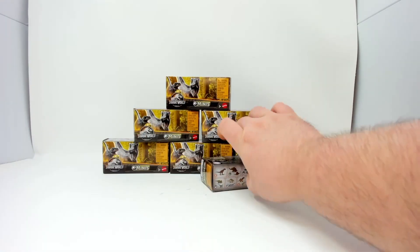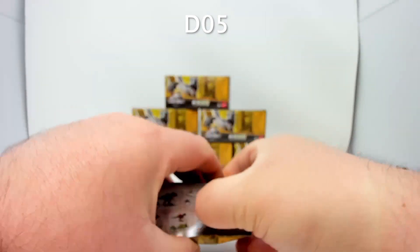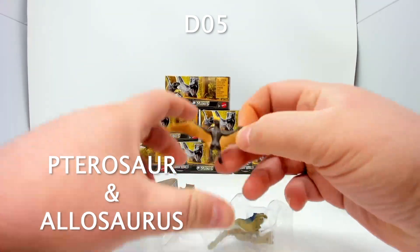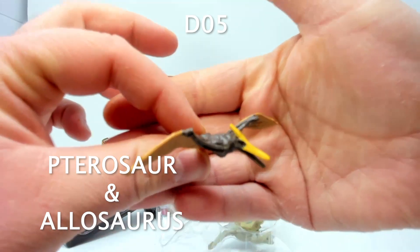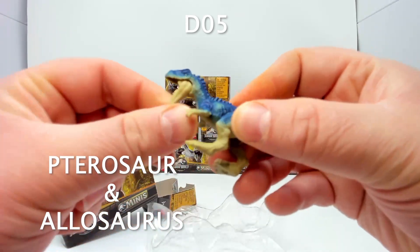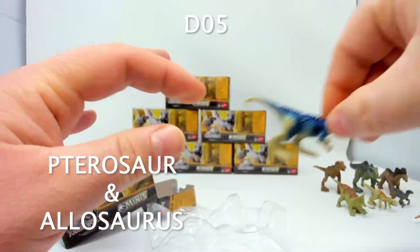Next is box five. It's the fourth one on the pack. We have our pterosaur and what appears to be an Allosaurus — that's a pretty big one to pack with two. They're very generous with these this time around.